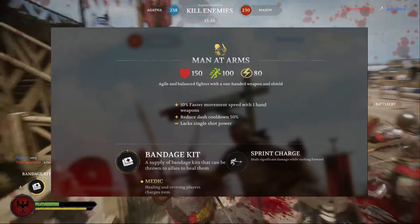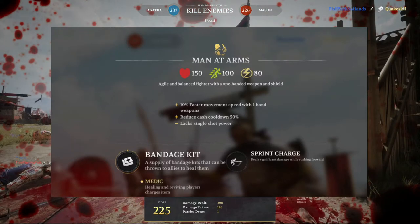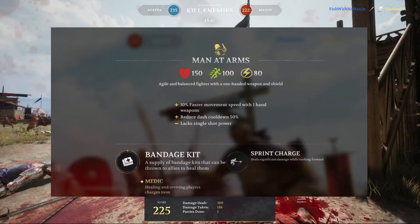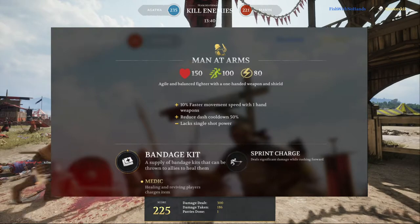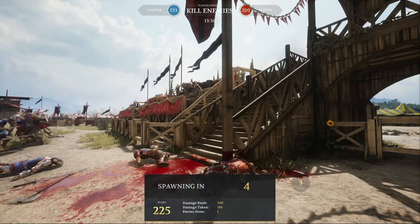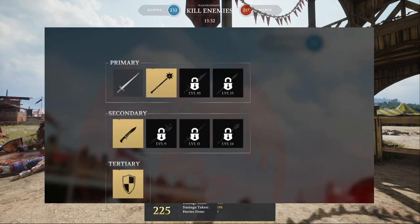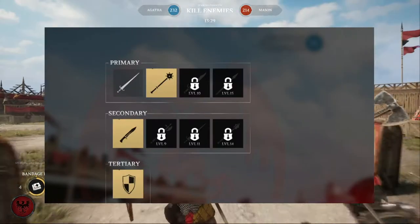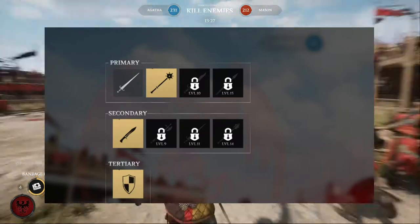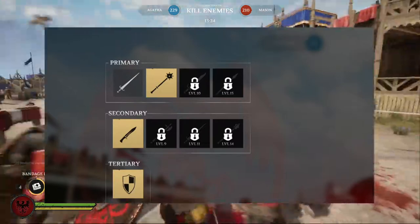Just like the last class, it has a bandage kit and a sprint charge, and it's still a medic where healing and reviving players charges the items. The Man-at-Arms wears a one-handed weapon with a shield, and the secondary is a knife or anything that works one-handed.